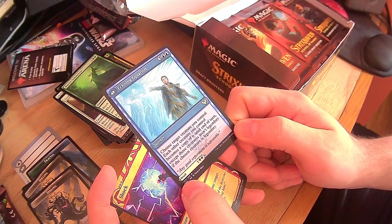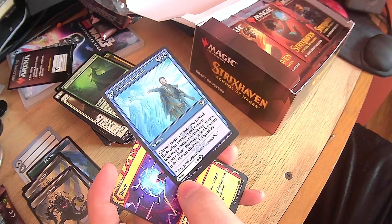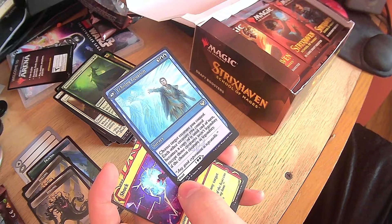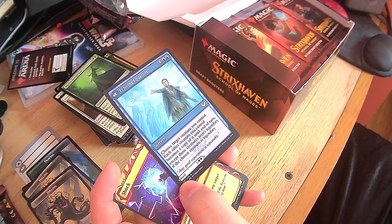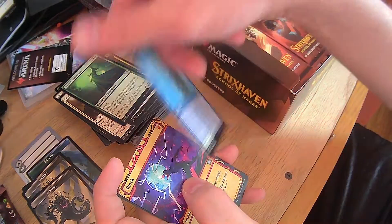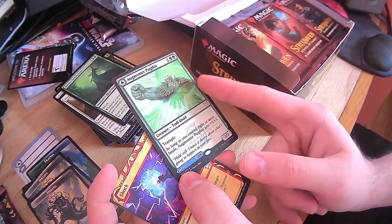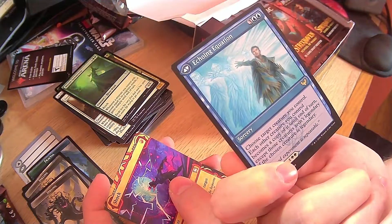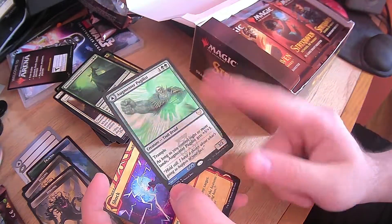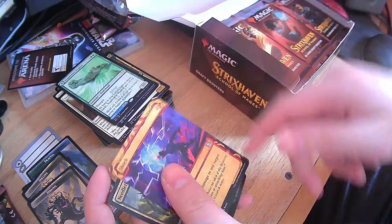Echoing Equation — choose target creature you control, and each other creature you control becomes a copy of it until end of turn. Except those creatures aren't legendary if the chosen creature is legendary. Imagine having two of these out in the green-blue deck and using that on the 8-8 — all your creatures become this guy. They're all 8-8s with Trample. That would be wrong.